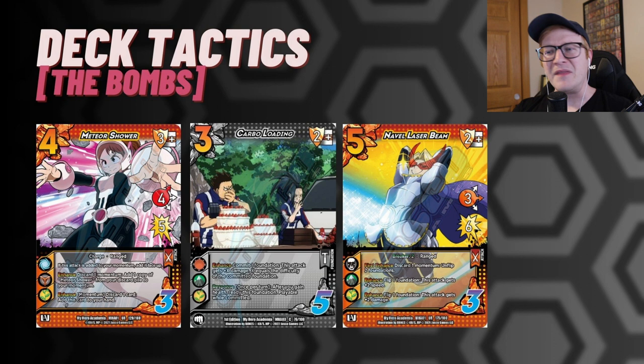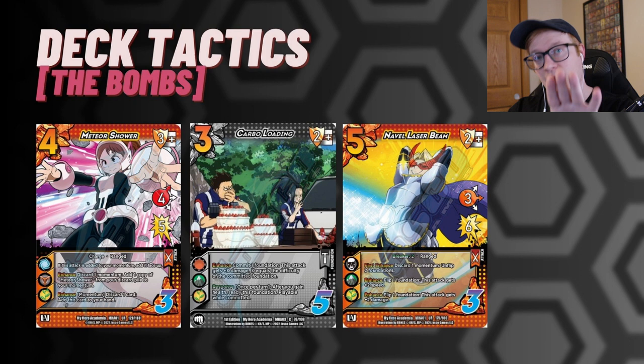The last bomb I want to talk about is Carbo Loading. Carbo Loading basically says that any move you decide to make a Throw, you can slap an extra three damage on using this three-difficulty foundation, or any other three-difficulty foundations in the deck. There's enough life gain both on your turn and their turn that you can commit it, re-ready it on your turn, use it again, gain health on their turn, and then push it back up. That feels pretty good.